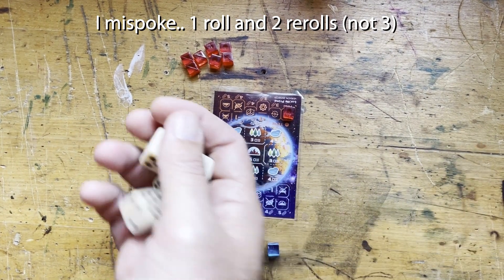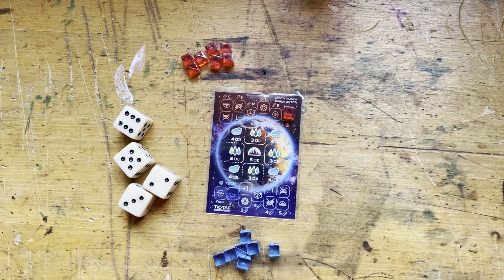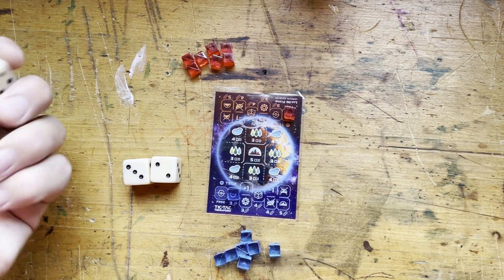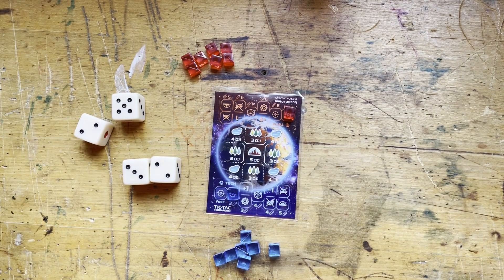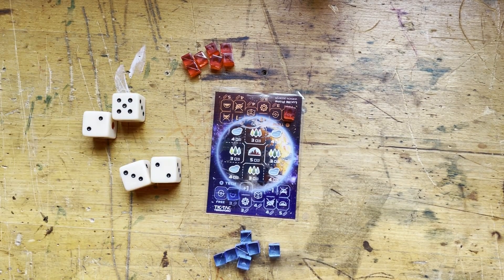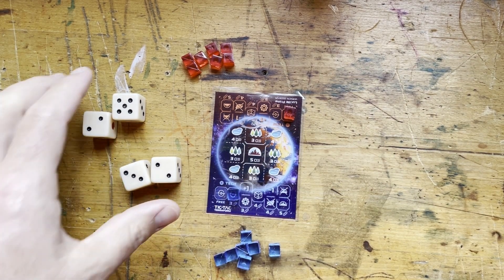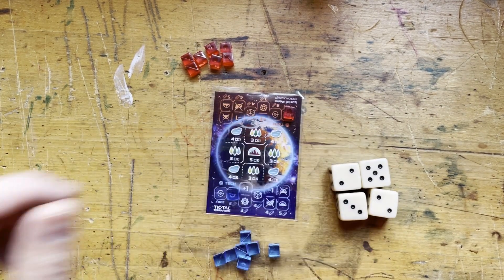Now it's red's turn. Red also looks like he has a good initial roll for a straight, so he's going to re-roll. He did not achieve anything. He used his one free re-roll and did not achieve anything. So it's blue's turn again.